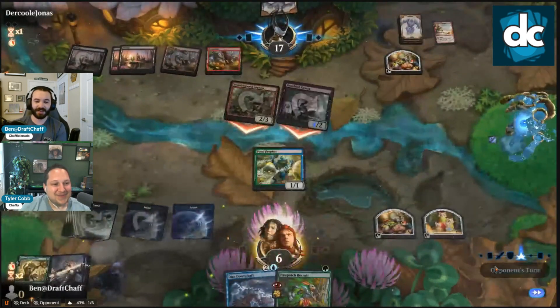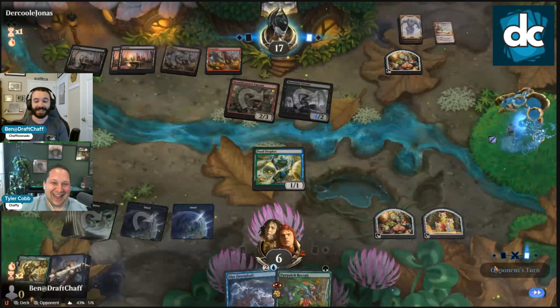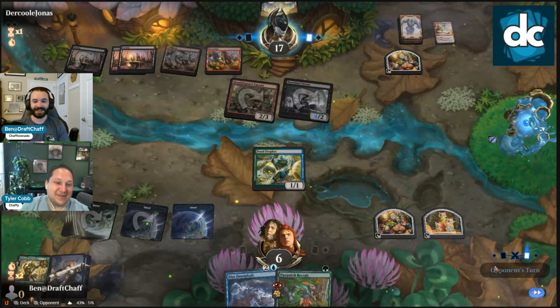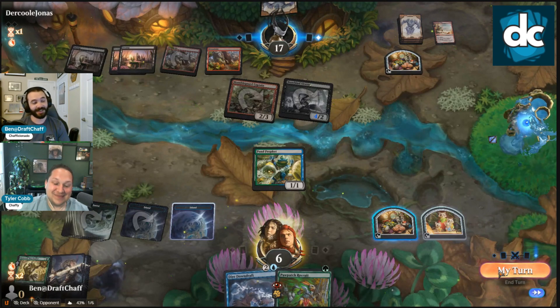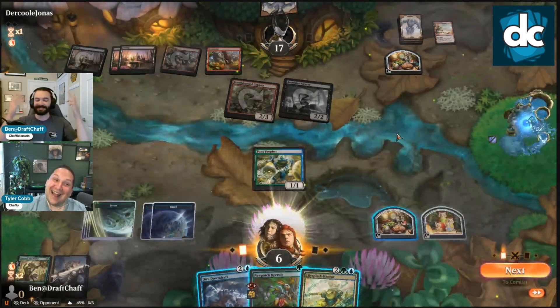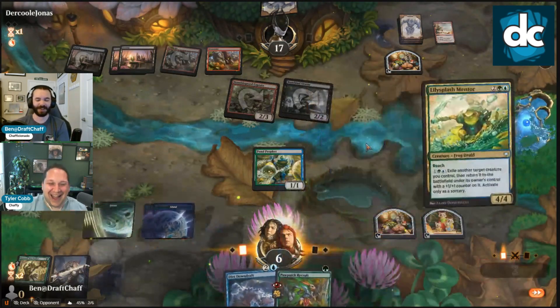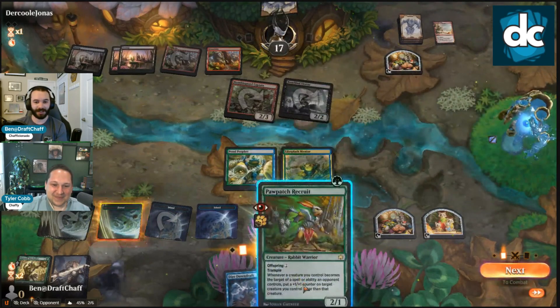If we draw Lily Splash Mentor, we can pay for Paw Patch and Mentor next turn for seven. Or if we hold seven up we can play Lily Splash Mentor and then use it to kick Pawn Profit. That's pretty good too. You've convinced me, good call. What would you rather do — kick the Paw Patch or flicker the Pawn Profit? I feel like we need blockers.